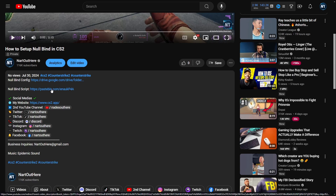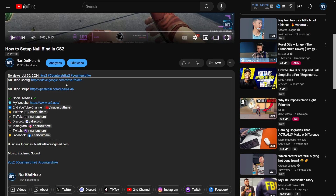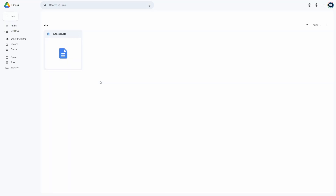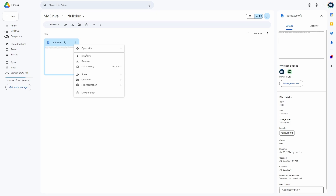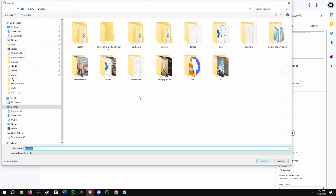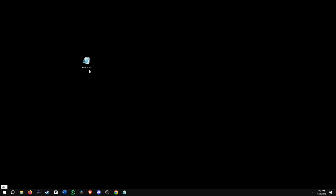You're going to use the Pastebin if you already have an auto exec config, and I'm going to show you how to do both. If you don't have an auto exec config, go ahead and click the Google Drive link. You'll see autoexec.cfg inside the Google folder — hit download, and once it's done scanning for viruses, pick a location to save it; for me it's going to be the desktop.